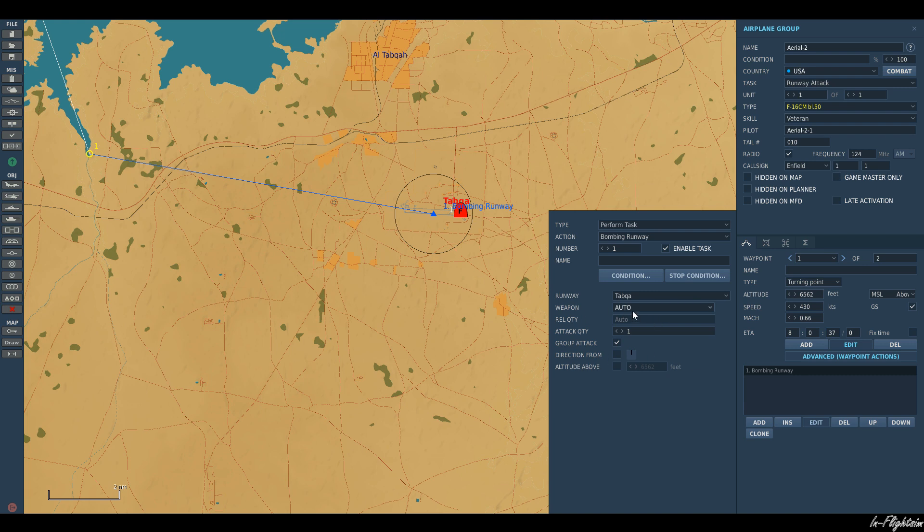Usually if I have an asset going to do the mission I want to expend all the ordnance — I'm going to make sure it's not going to be used again. So let's go ahead and just drop him down to 500 feet for the attack, nice and low, just so we can see it all happening.